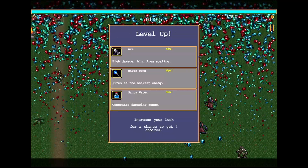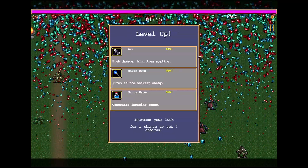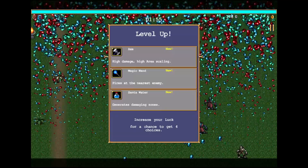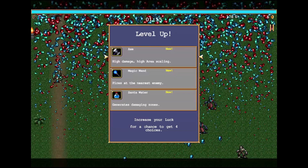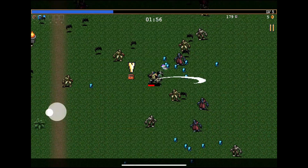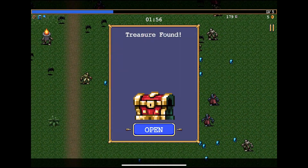We can go with the axe, or we can go with the magic wand. Magic wand I think is the best one here at the moment, but the axe can become crazy. I'll go magic wand, because we are losing health. Treasure found.